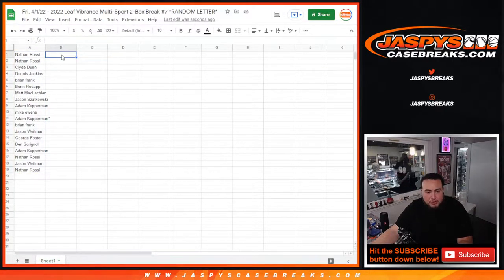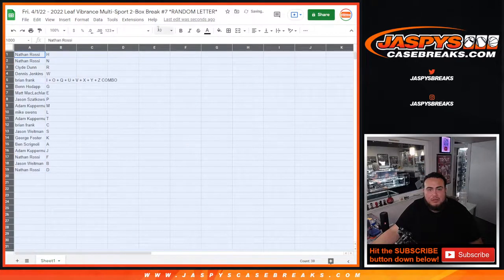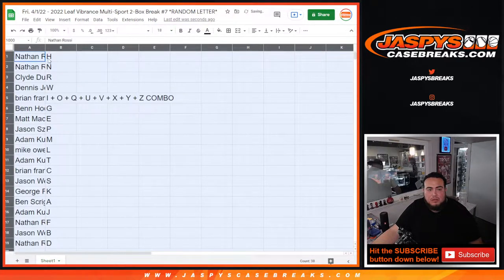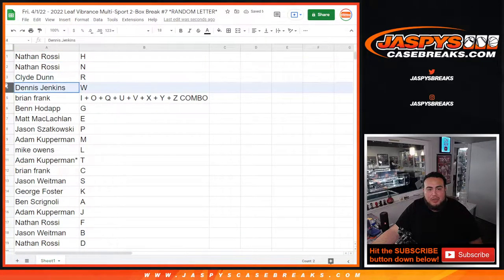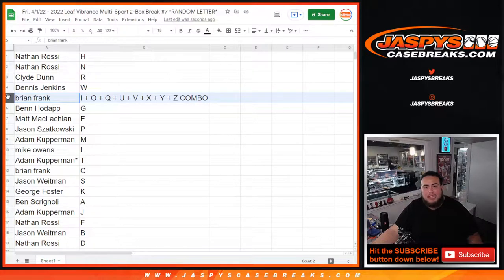Now let's match it up with you guys. Nathan, you have letter H as well as letter N. Clyde with R. Dennis with W. Brian Frank, you have the I, O, Q, U, V, X, Y, and Z combo.